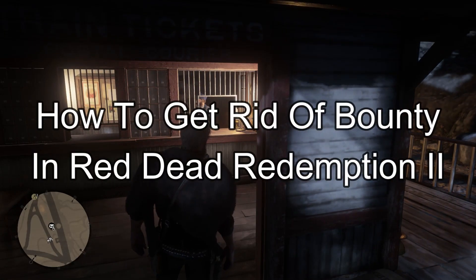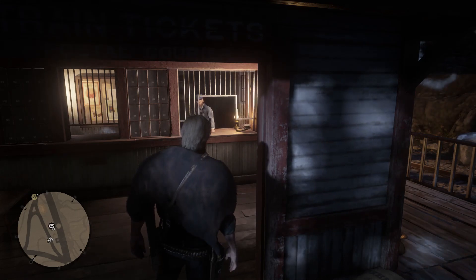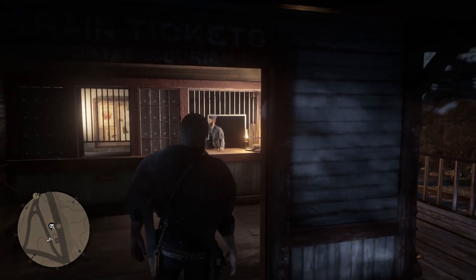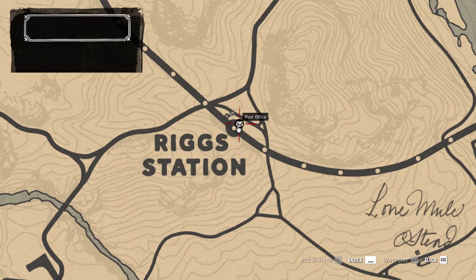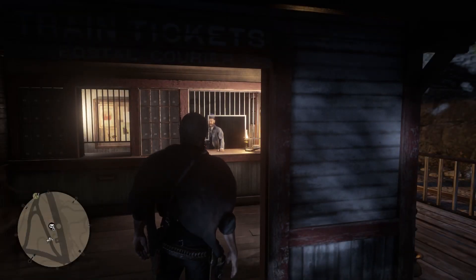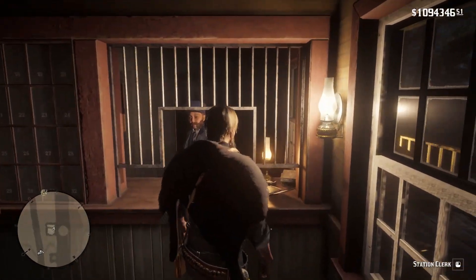Hello guys, welcome back to our channel Mapple Gaming. In today's video, I'll be teaching you guys how to get rid of bounty on Red Dead Redemption 2. First, just find any post office nearby you using your map. After you find the post office, just go inside and approach the station clerk.